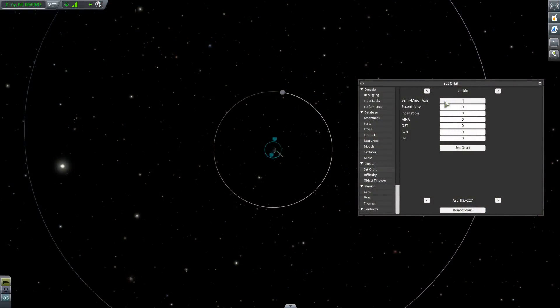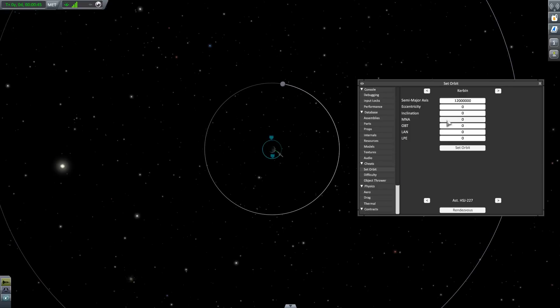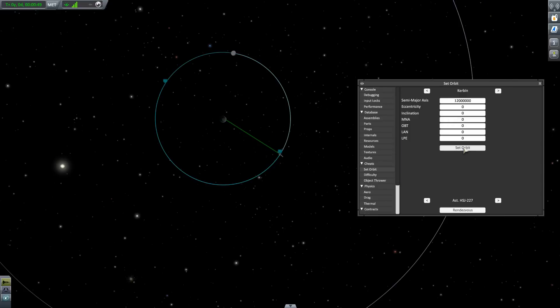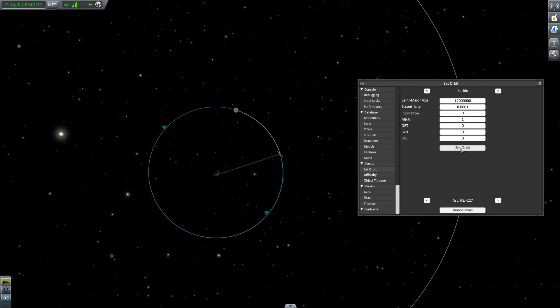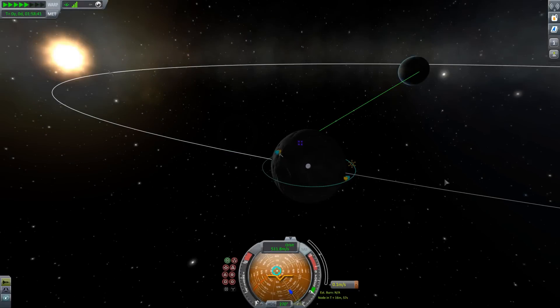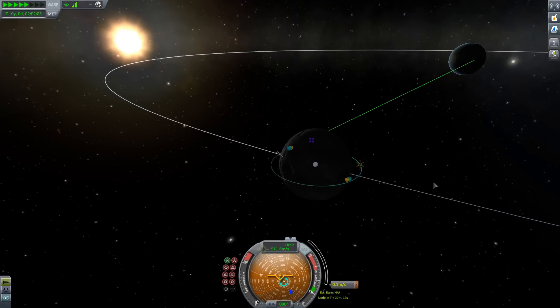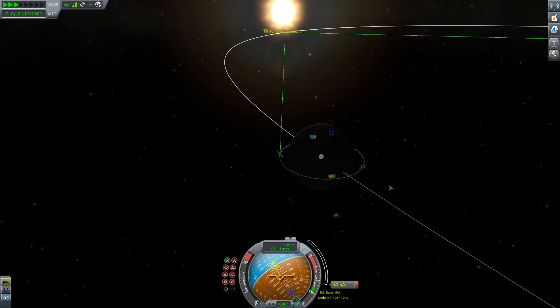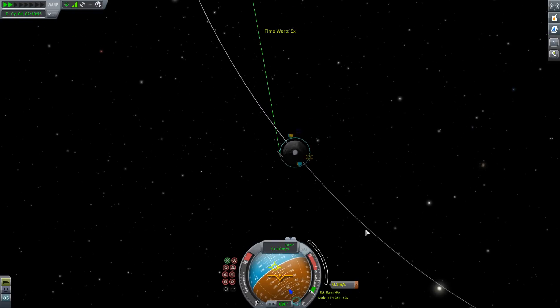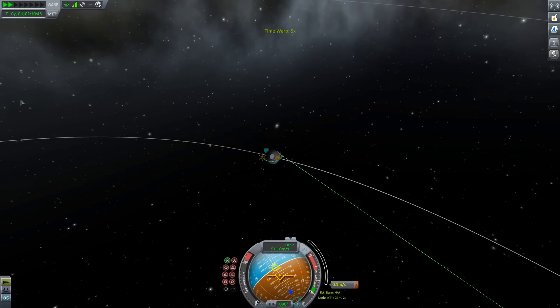We can place a relay satellite into an appropriate orbit to supply relay capabilities. I'm going to try and put it near one of the Lagrange points, about 60 degrees behind the moon — of course this requires a lot of guesswork. We drop it into that orbit, it's in the wrong place, but we poke around with some numbers and that looks close enough. Switching back to our main spacecraft, as it moves around the moon and into the signal shadow, it automatically switches over to the trailing satellite, providing the relay to keep everything working.